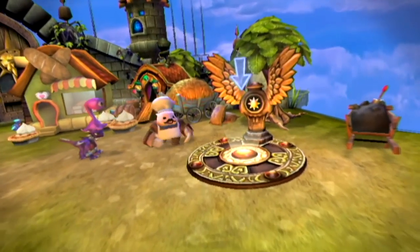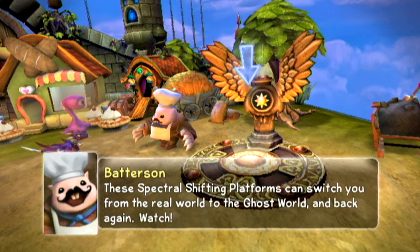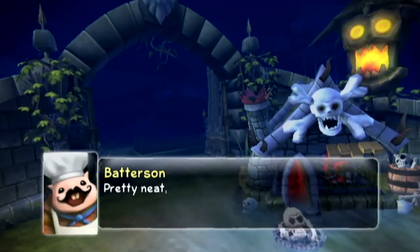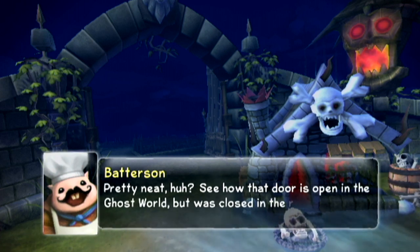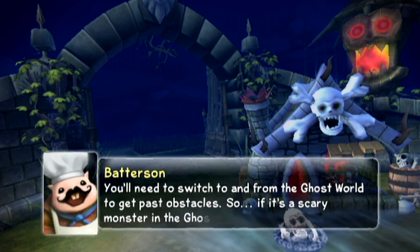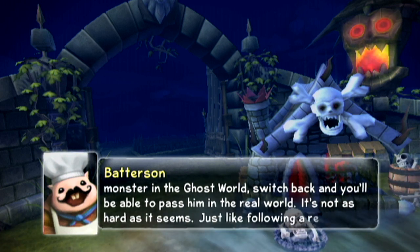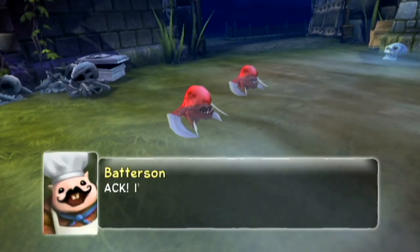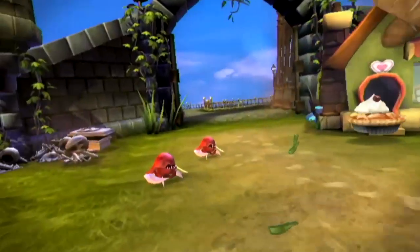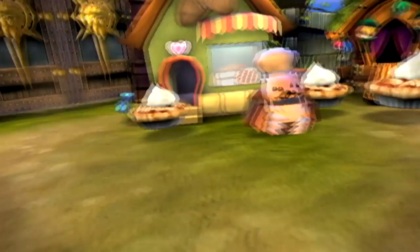Level design is a weird job in that we kind of put everything together. As art comes in, we put it in the world — so as objects that are supposed to blow up come in, we place them. Specifically with SSA, one of the enjoyable things I got to do was the location name pop-ups — like 'the fairy ring' or 'the grand approach.' That was something I suggested because I really like environmental storytelling. My lead said sure, figure out how to do it, and because we were swamped, I ended up doing the names for every single zone in SSA.